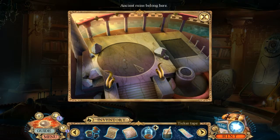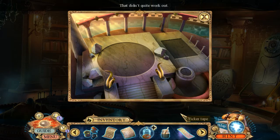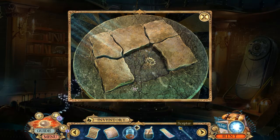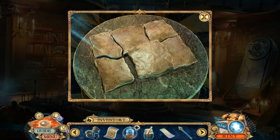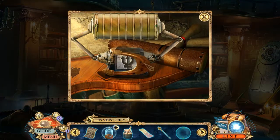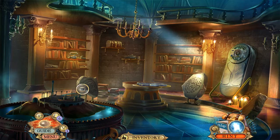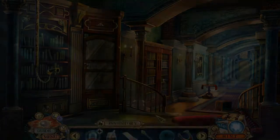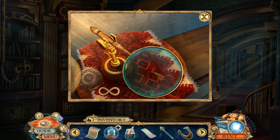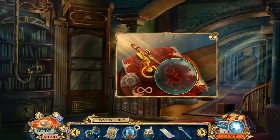I can't brute force that one — I'm going to need the actual code. Ancient runes belong here. Ticker tape. Another help card — I've got six of these things now. Hello, I now have a color lens! Neptune's symbol goes here. Let's back up here for a bit — put this lens there. Help me decipher a code. I'm not quite sure what code yet, but we'll get back to that soon.